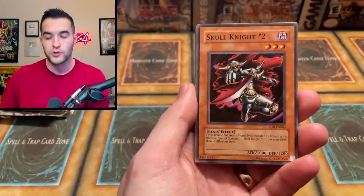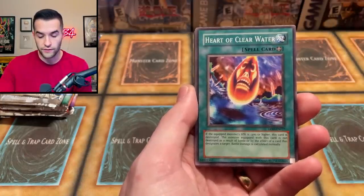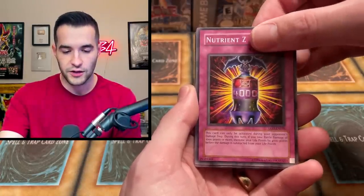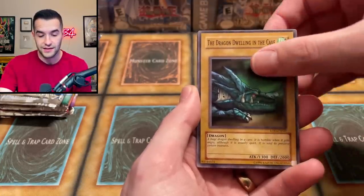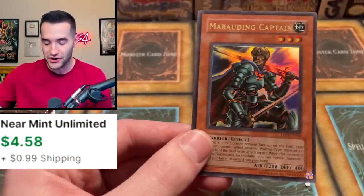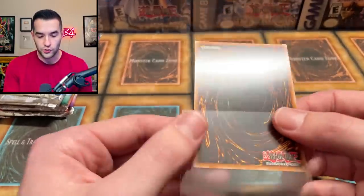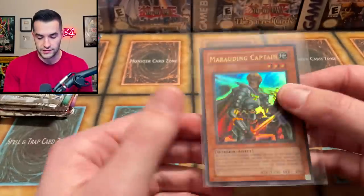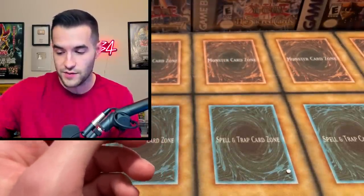We have a Skull Knight number two. We've got a Dragon's Rage, Ryukishin Clown, Heart of Clear Water, Nutrient Z, and Warrior Dai Grepher. The LOD and LON sets are actually some of the hardest to get in EN, so this is pretty rare. Spirit's Invitation and then... a Marauding Captain ultra rare EN. That is beautiful! Centering is not too great, but people who collect EN usually keep them for binders.